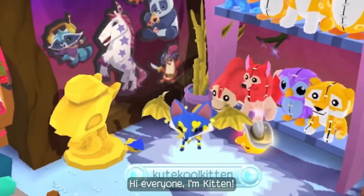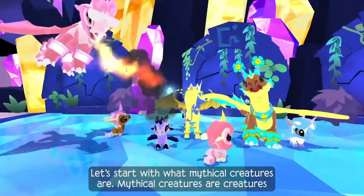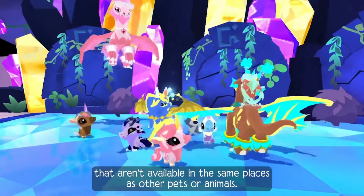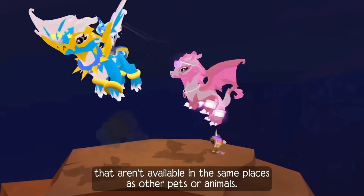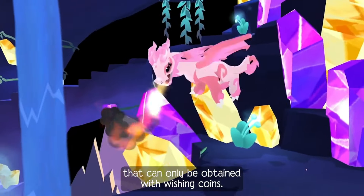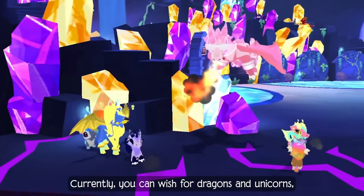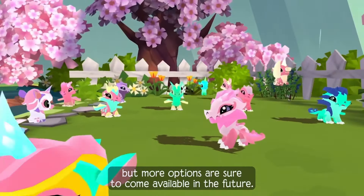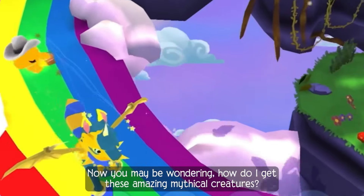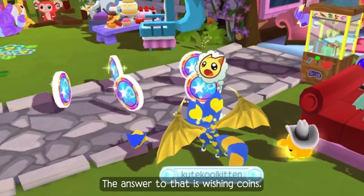Hi everyone, I'm Kitten. Let's start with what mythical creatures are. Mystical creatures are creatures that aren't available in the same places as other pets or animals in Animal Jam. They are magical creatures that can only be obtained with wishing coins. Currently, you can wish for dragons and unicorns, but more options are sure to come available in the future. You may be wondering, how do I get these amazing mystical creatures? The answer to that is wishing coins.